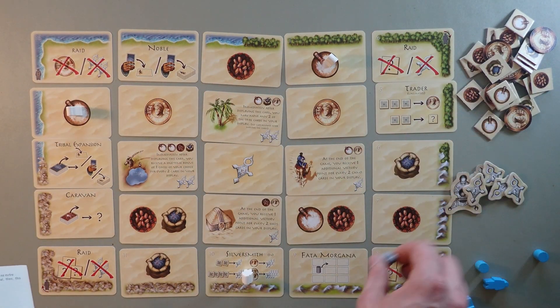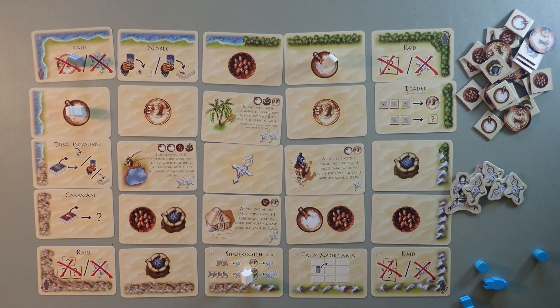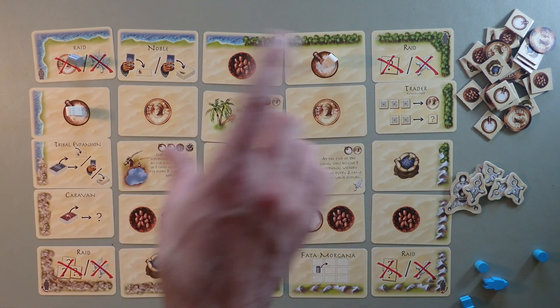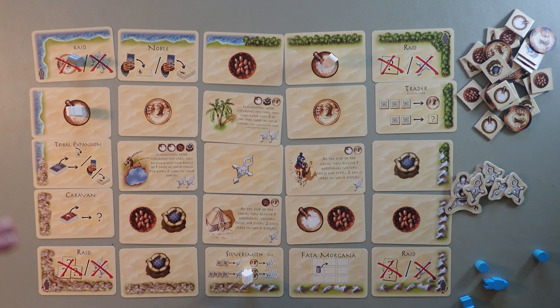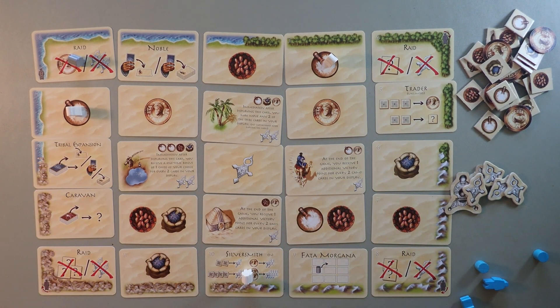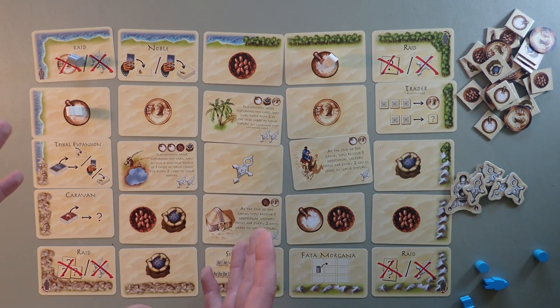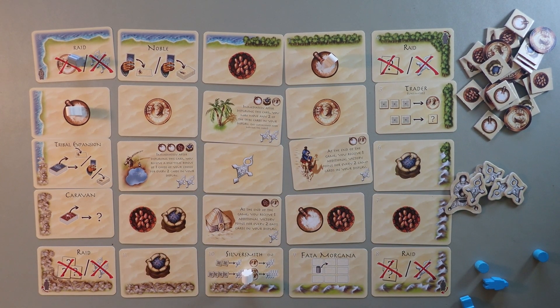These tribe cards have a lot of different ways they can give you points. You get points depending on how you line them up in your tableau. Some give you immediate bonuses, some give you ongoing bonuses, and some give you bonuses at the end of the game. There's a lot going on with these cards, and even the order that you play them in.